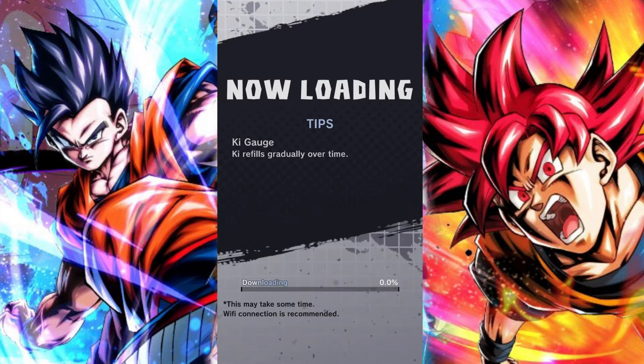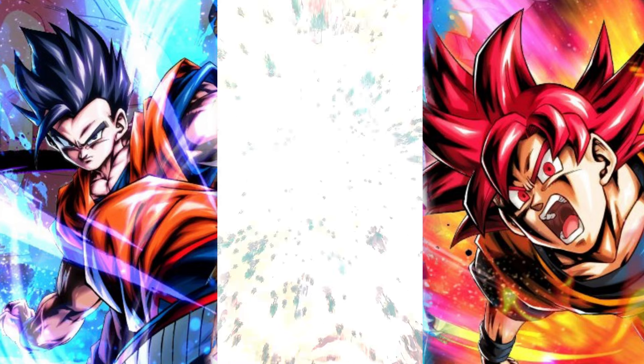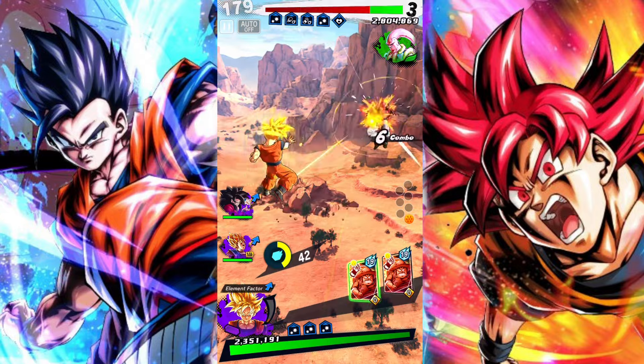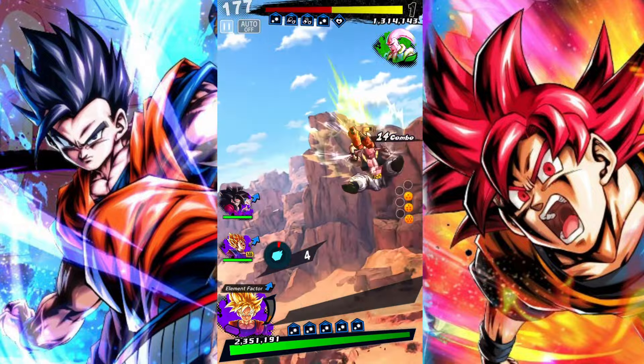Let's say you're running Blue Kid Buu — you've got his unique equip, you're maybe going to run a regen equip because he's on the regen team, and now you want to run a third equip but don't know what to do. You could just throw this on. It'll work. It's not going to be amazing, but it'll work. It's very generic stats — it's okay type of stuff.